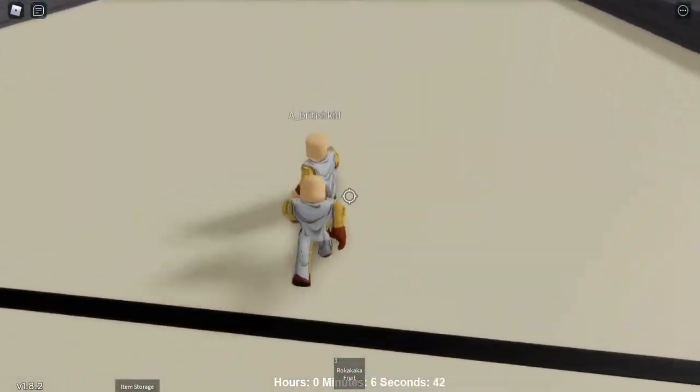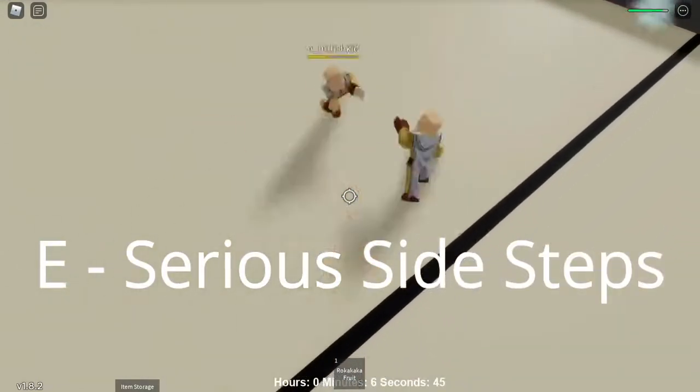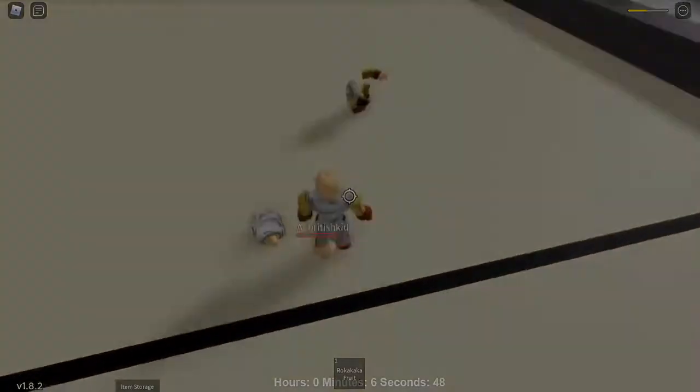Our first move is Serious Sidesteps — you hold E. It doesn't do all that much damage, but it's basically just infinite, so you can just keep hitting them over and over again.